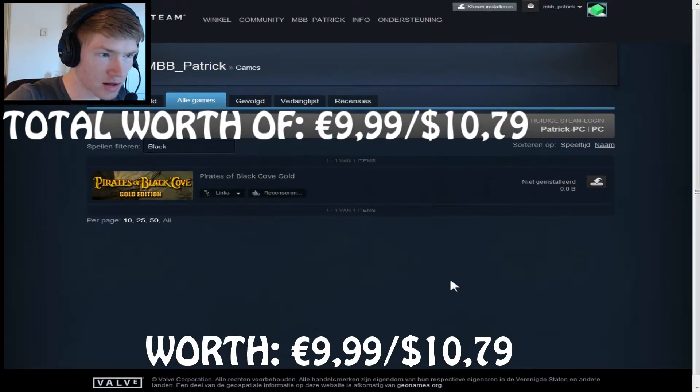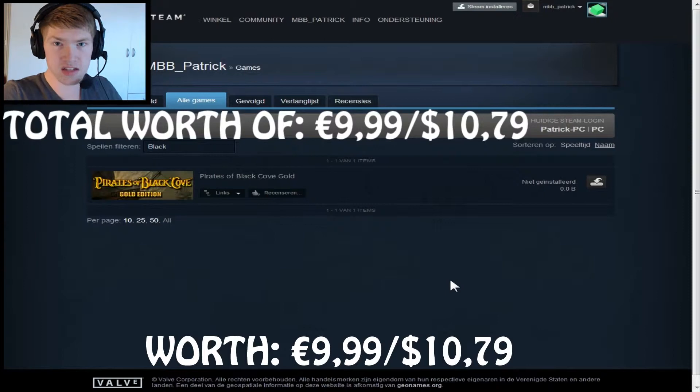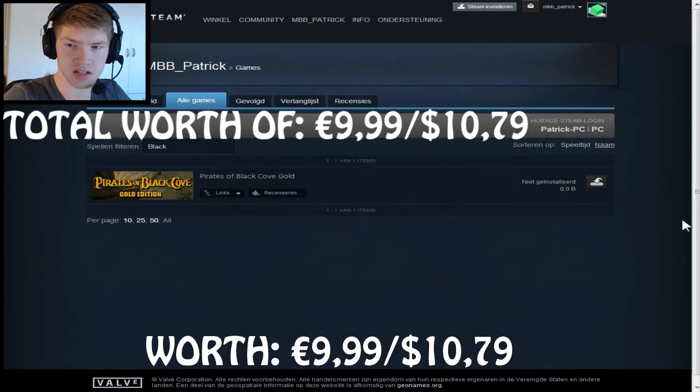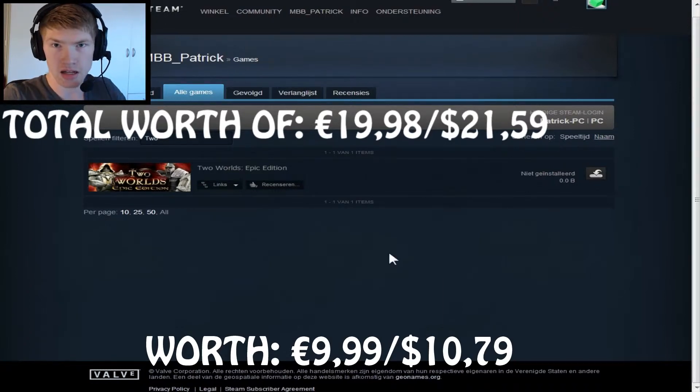Pirates of Black Cove Gold seems to be a pretty big game. I don't know if it's any good, but that's the first one we got — Pirates of Black Cove Gold. I'm going to have to check that out, but I think that's quite a decent start. The second game we got was Two Worlds Epic Edition, which is worth about ten euros. I loved Two Worlds 2; I haven't tried this one but I'm going to check it out. It's a really good game.